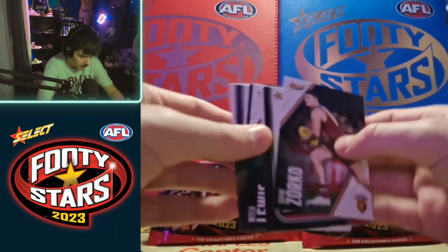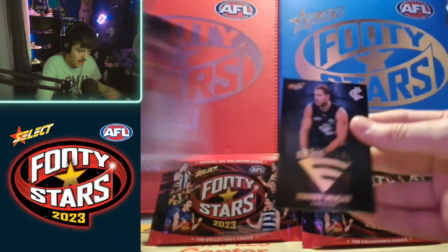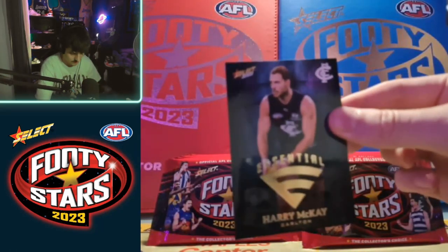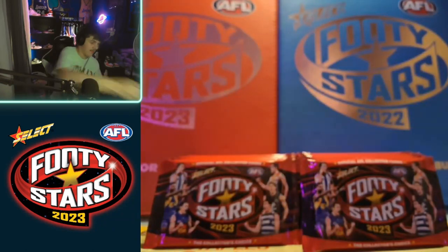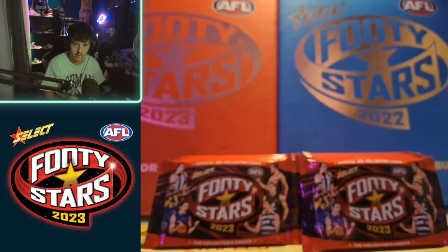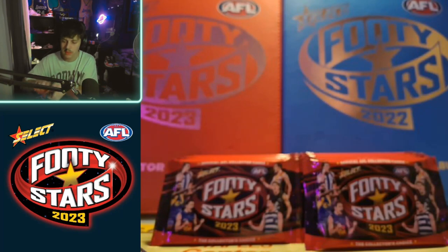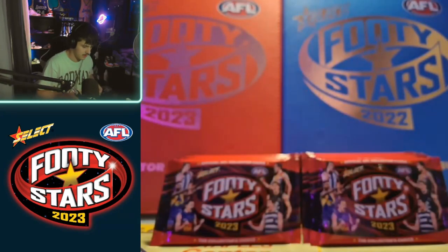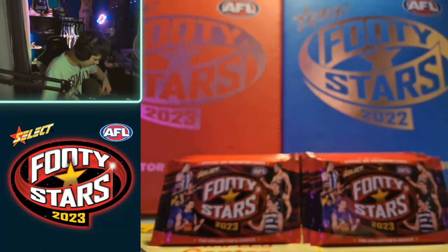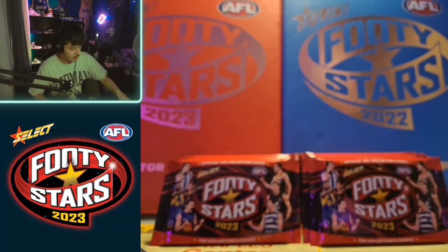Starts off with Zorko - not a fan. We've got our first Essential - Harry McKay, Coleman Medalist. I like the Essential cards much better but I think they could have just used the Essential card design for the parallels and made different designs for the Essentials. Whatever - probably production cost is higher on all the special cards. But at least we saw something different.